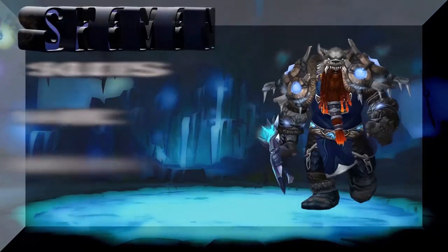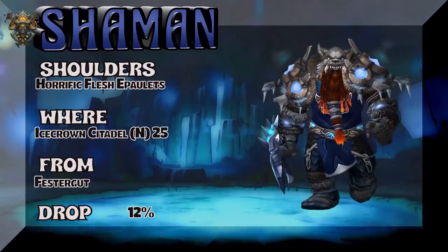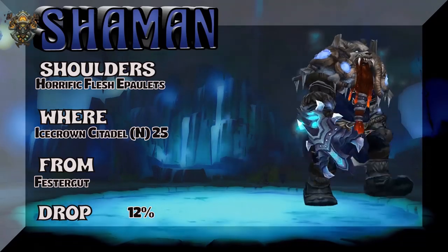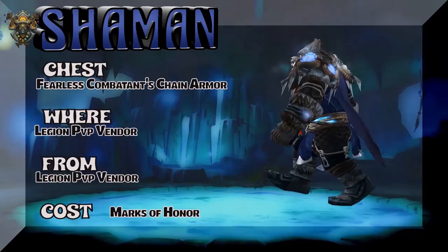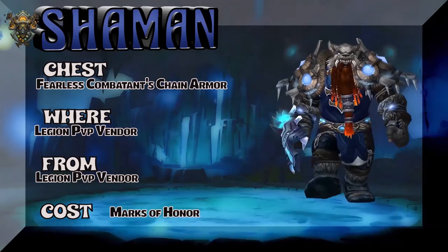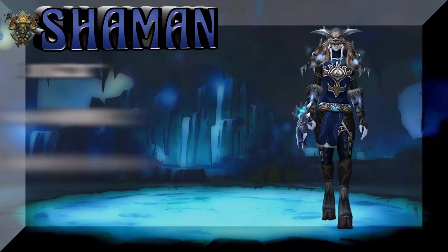Quite a few pieces here are Alliance only, but you can make some substitutes with other transmogs in this video and work yourself a set for the Horde. Simply swap out the Tabard for the Frostwolf Clan Tabard, which looks a lot better with this set. The Fearless Combatant's Chain Armor is from the Legion PvP Vendor — that's Alliance only, obviously.